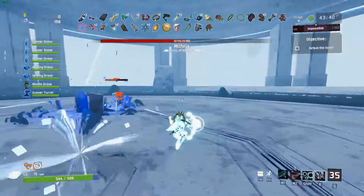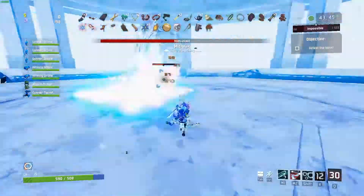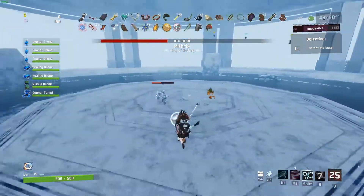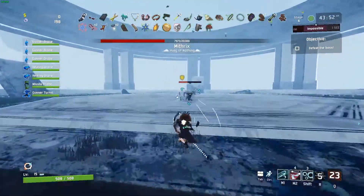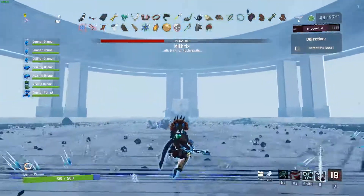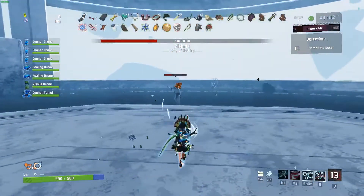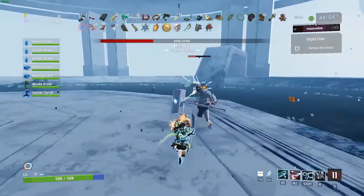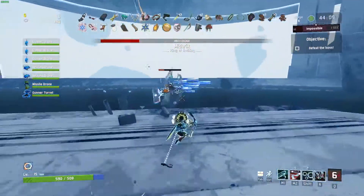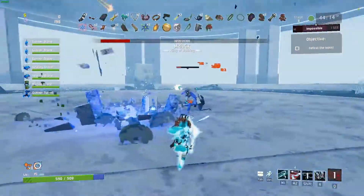This is why I prefer the Huntress particularly — she has incredible mobility and her teleports can really save you from shockwaves. But if you're playing a character like Rex or Commando who doesn't have a lot of innate mobility, you might want to find a Hopoo Feather or something that can help you jump higher to get over those shockwaves.